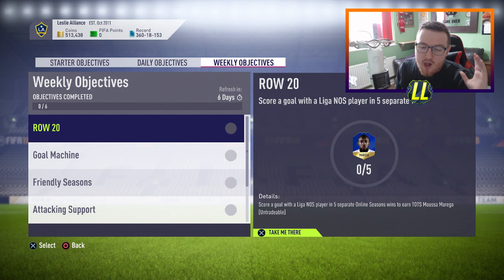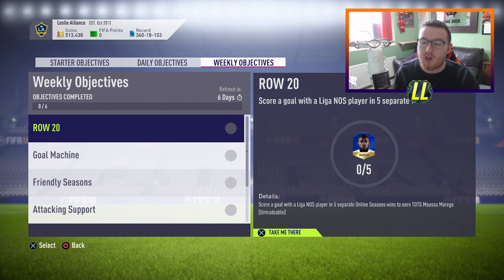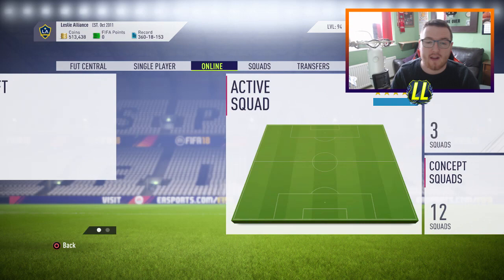So let's get into it. To do this one you need to score a goal with Liga NOS players in 5 separate online season wins to earn Team of the Season Moussa Murega. That's pretty tough — you need 5 wins to do this one. I'm going to go through a few tips that I think will make this a hell of a lot easier for you guys.